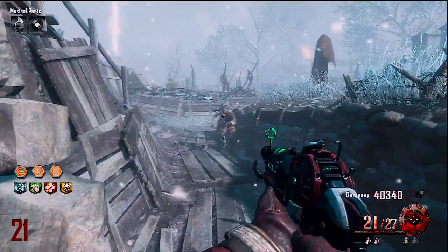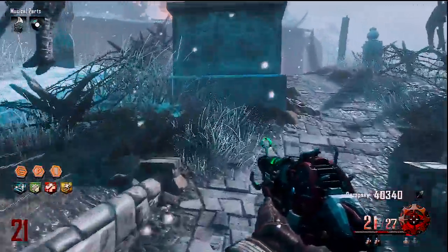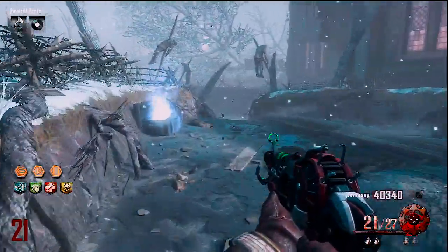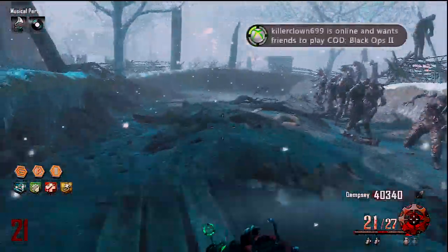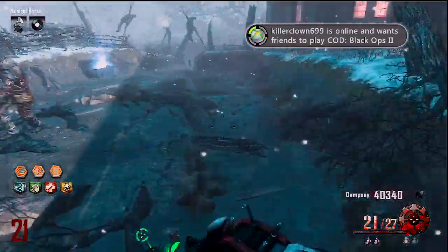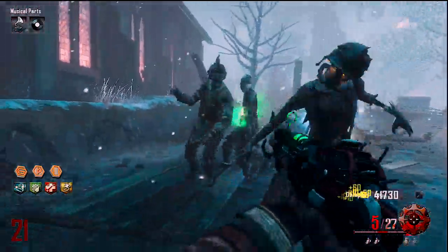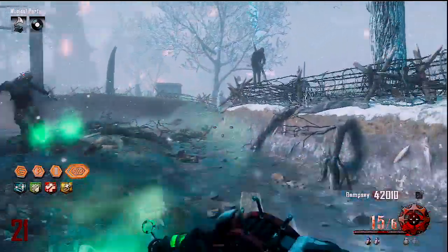The last and final box location is right by the church — right in front of it as you go up the pathways. I was training, got a full train going, and then ran here because you could easily get overrun if you camp. This is a really good strategy: get a train, then go. And as you can see, we're filling up our final box location.